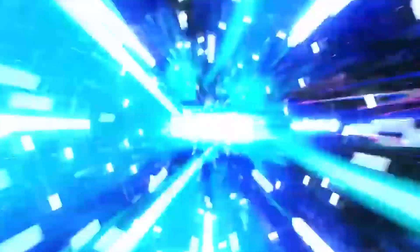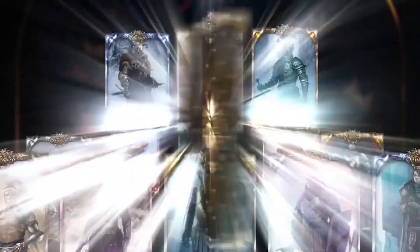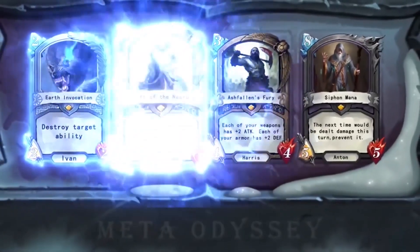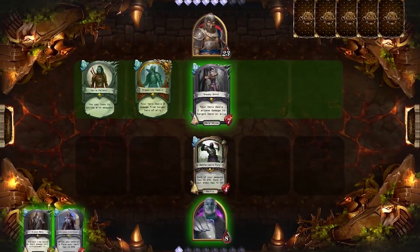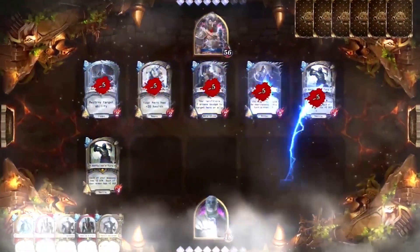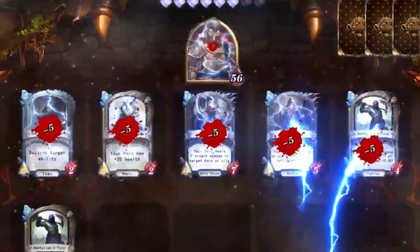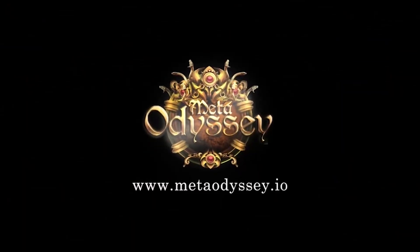Players will buy Meta Odyssey Game Token to buy NFT character cards and open loot boxes, which consist of different types of NFT character cards. Each card will have a different level of combat power value and experience. Combine or upgrade your cards to increase your character power. Upgrade your card slots and join a clan to have additional bonuses on top of your combat power value.